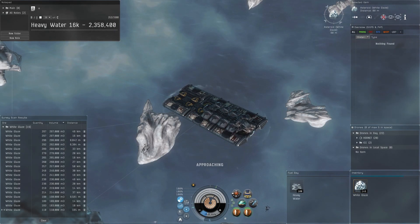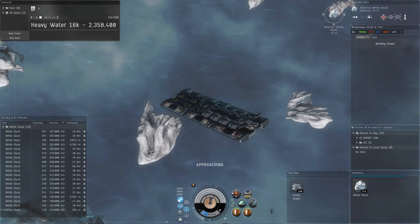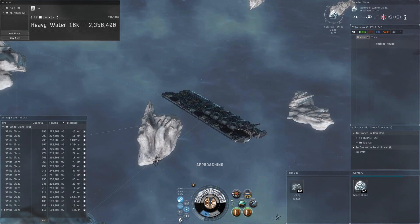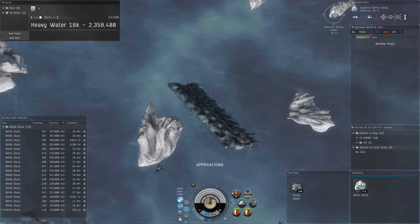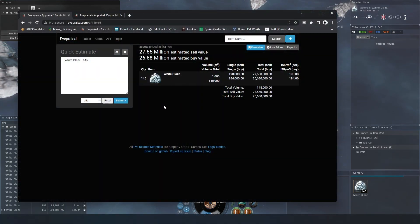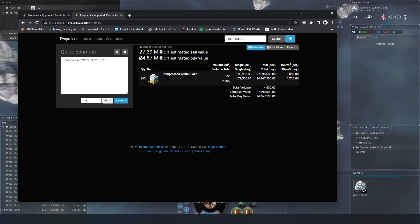We just ran out of fuel bay — there were 100 heavy water left since cycles are around 300 for the industrial core, so we ended up with 145 units. Looking at the appraisal value for the raw ice: it's 26 million. So you're looking at almost 25 million after you subtract the heavy water cost. If you compress it, it's actually worth a little less — about 22 million.